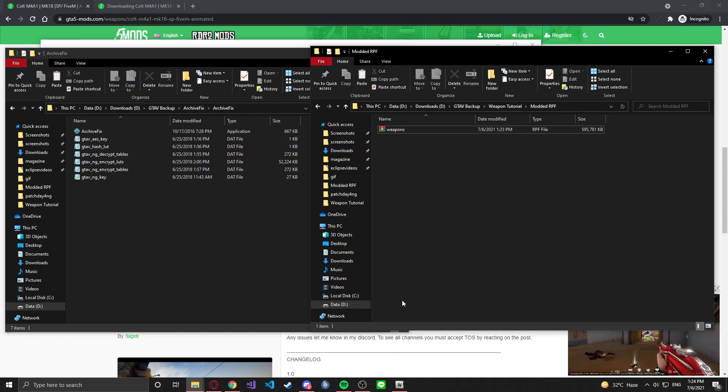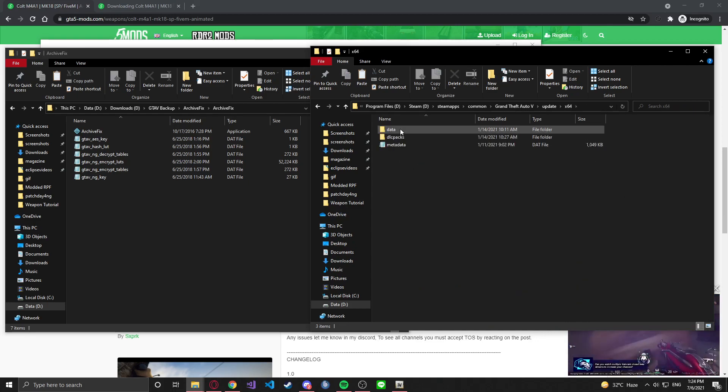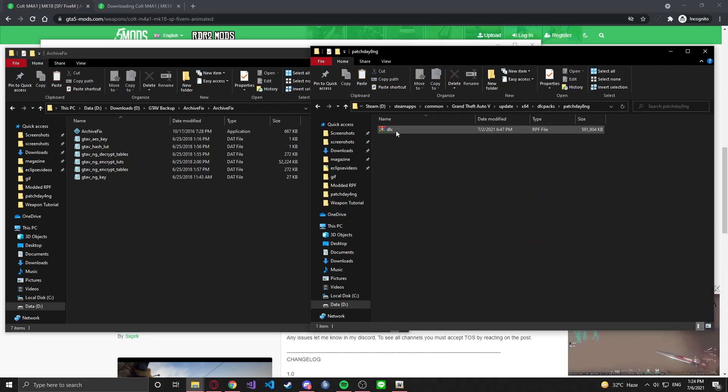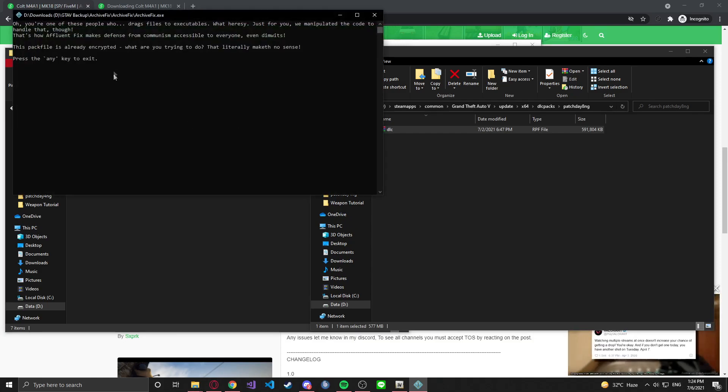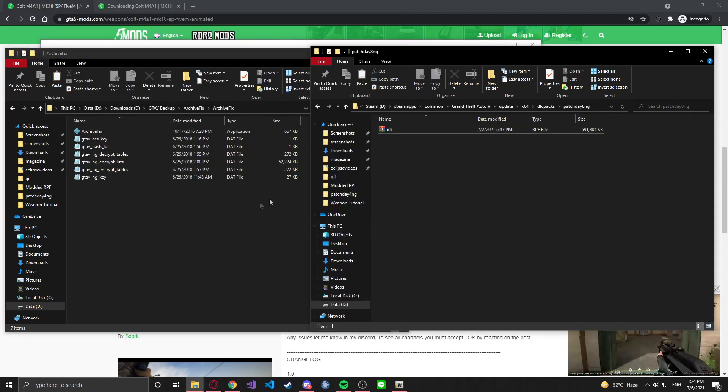Open a second instance of file explorer and go to your GTA 5 installation path. For me, since I'm playing on Steam, I go through Steam, then common, then find GTA 5. Once you've found it, go to update, then x64, find patch day 8, and find the RPF file. Drag that into the archive fix executable. Once you have that done, that's pretty much it for the installation process, and you should have the modded weapon in your game.